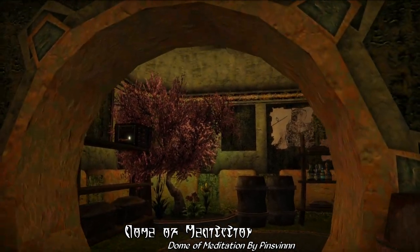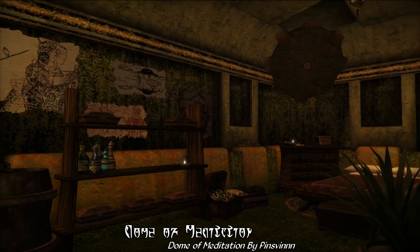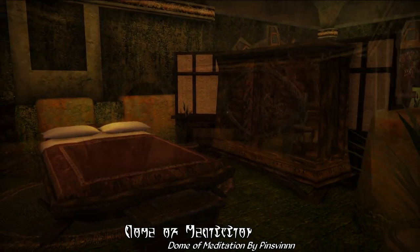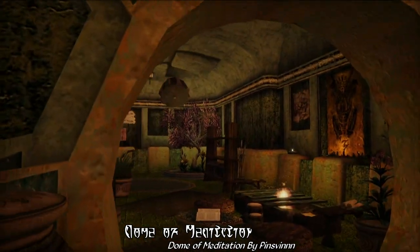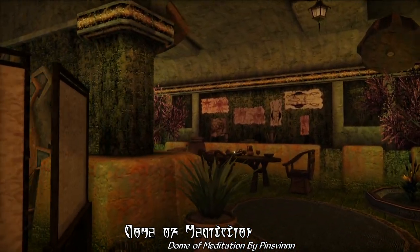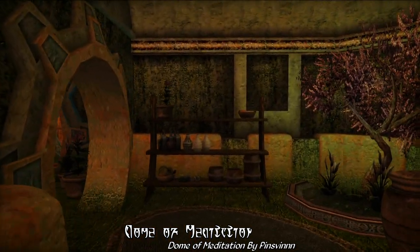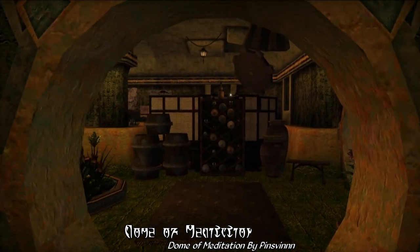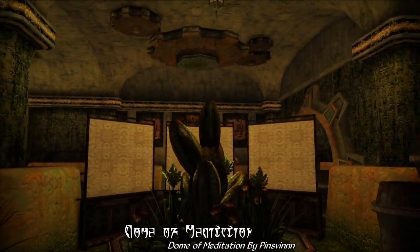And either way, this is just a really cozy looking and atmospheric player home for you to check out, done in the Sothis Hill architectural style, including a master bedroom, an area with bookshelves that you can display items on, a kitchen with a cozy fire pit, a dining room, and also just a really scenic foyer with a nice little garden in it. There's also plenty of containers to store your stuff in, and overall, this is just a really lovely and balanced player home for you to check out here.